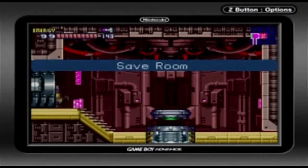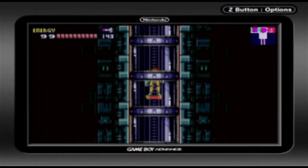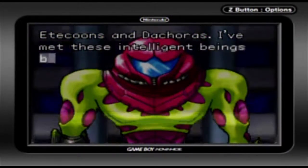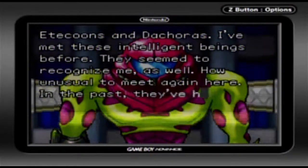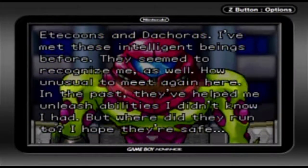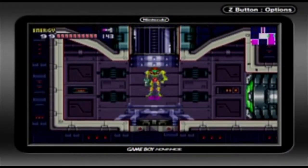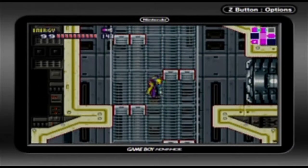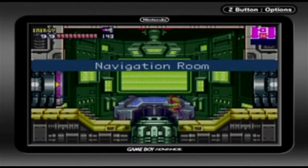There's a save room over here if you want to save. I want to continue, because I've still got a couple minutes. Etecoons and Dachoras — I've met these intelligent beings before. They seem to recognize me as well. How unusual to meet again here. In the past, they've helped me unleash abilities I didn't know I had. But where do they run to? I hope they're safe. Yes, those were the creatures that helped Samus in Super Metroid — in fact the Dachoras actually helped demonstrate the Shinespark ability. Let's give Adam the news.